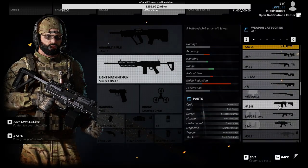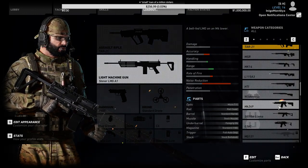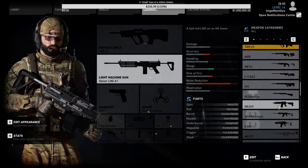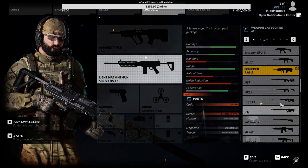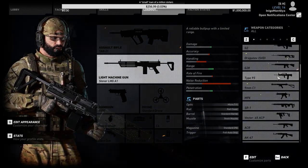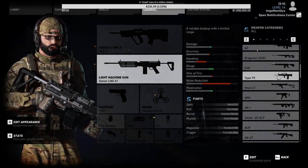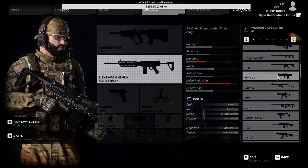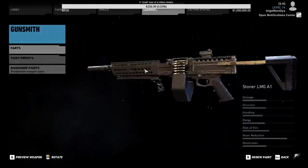Let's compare it to other LMGs. Versus the MK 249: same damage, better accuracy, but the MK 249 has a little bit better handling and range. The rate of fire on the Stoner LMG is actually higher though. Versus the Type 95 China gun: the Type 95 has a little bit better damage, worse accuracy, worse handling, tiny bit worse rate of fire, but this Stoner has better range and penetration. This looks like a pretty sweet LMG.